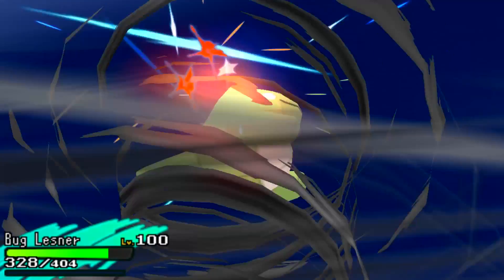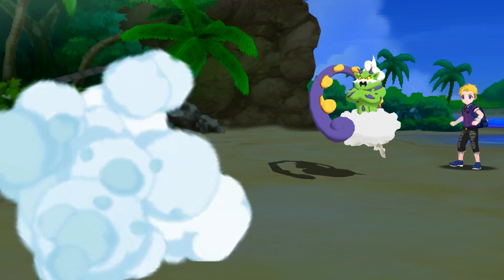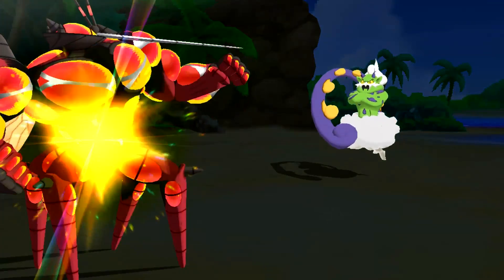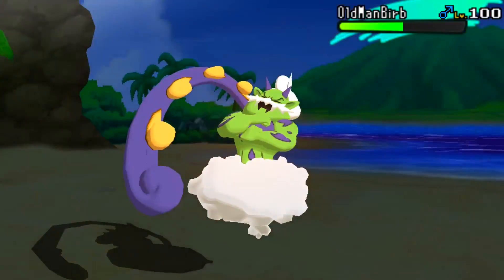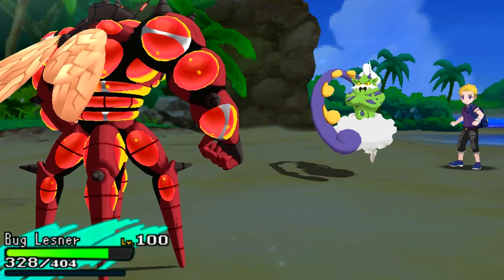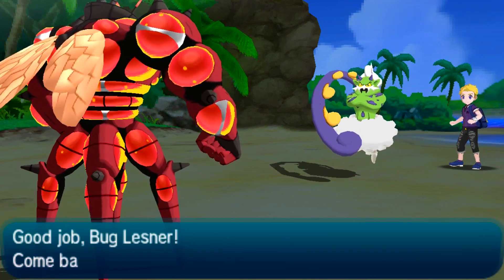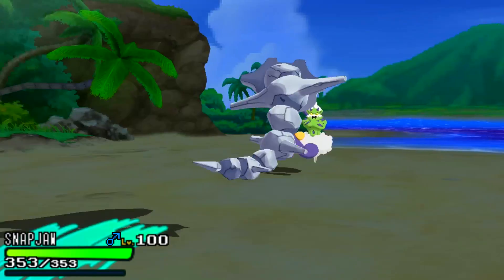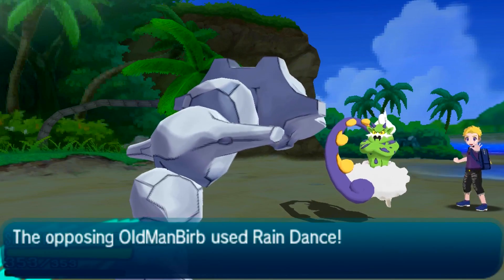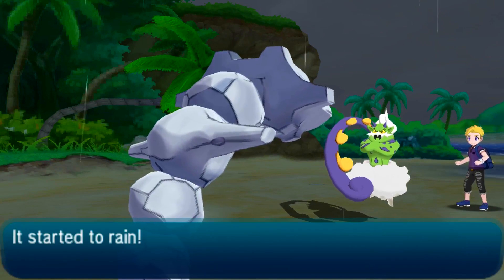He decides to switch into his Tornadus. I'm not adamant max attack on this Buzzwole, but I know this Focus Punch is still going to do a solid chunk of damage. He goes straight for Hurricane — not gonna lie, I kinda wished he missed so I could have gone for another Focus Punch. But it is 70 accuracy so you're bound to hit most of them. I do a solid 51% to that Tornadus, which is absolutely amazing. As much as I would love to stay in, I'm not in a position to do that, so I hard switch into my Steelix.